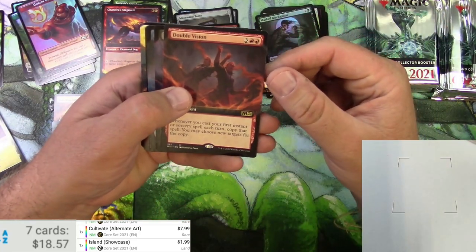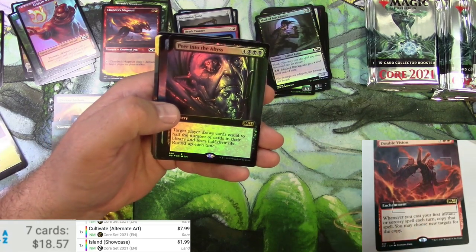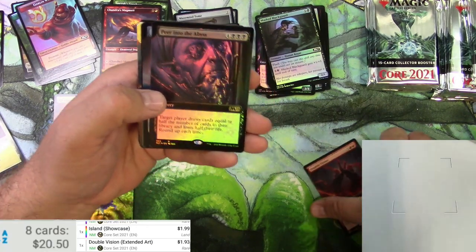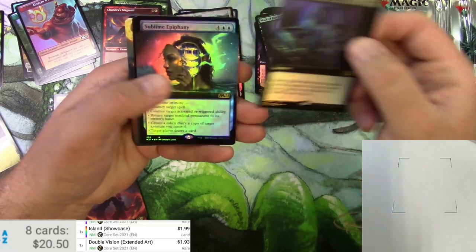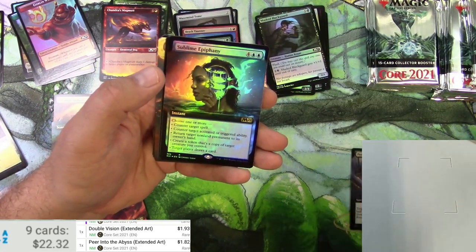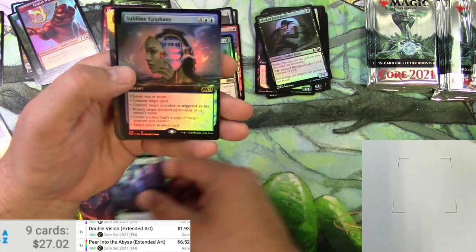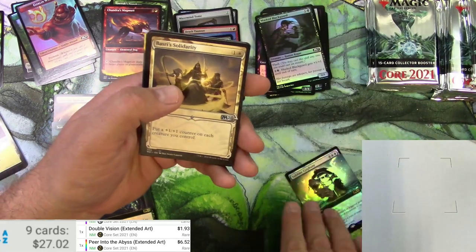Double Vision. Peer into the Abyss - my first box topper style there, in foil. And a Sublime Epiphany, so I got two of them here. Peer into the Abyss as a foil showcase art is $6. And the Sublime Epiphany is $15, so there's a hit!